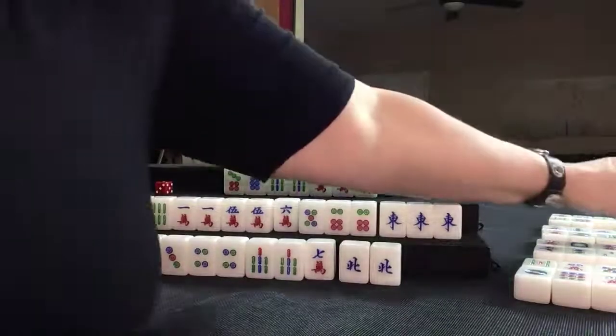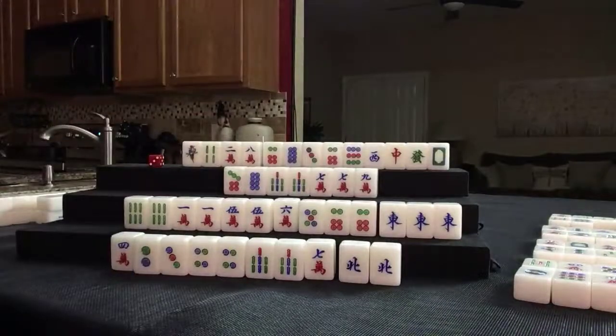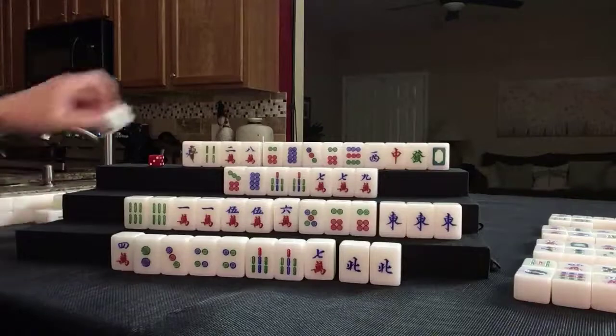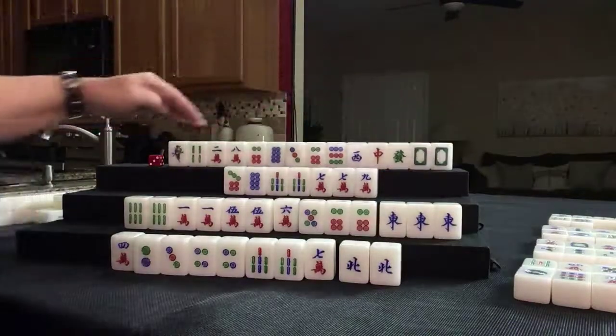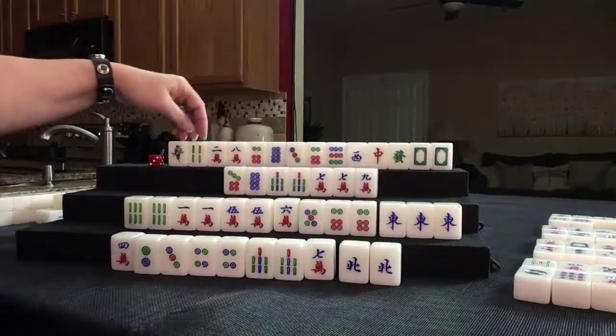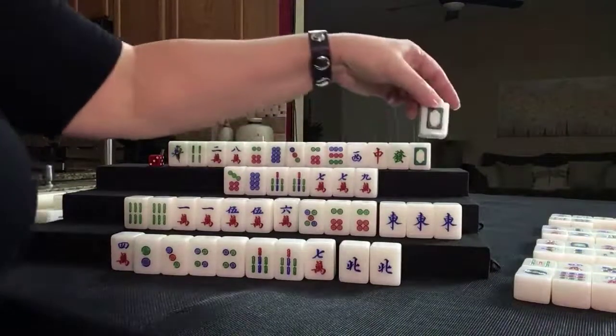Four crack. White dragon — no pairs. You can't have any pairs in here. 1, 4, 7, 2, 5, 8, 3, 6, 9. Let's get rid of white dragon.